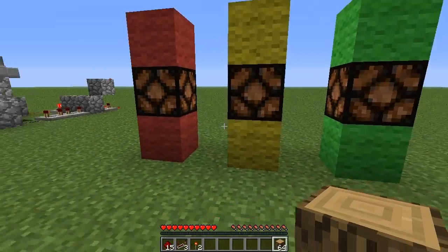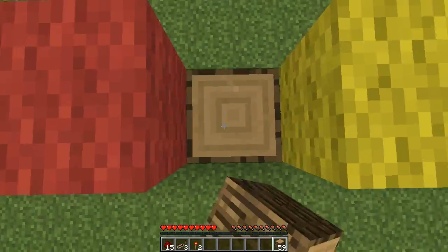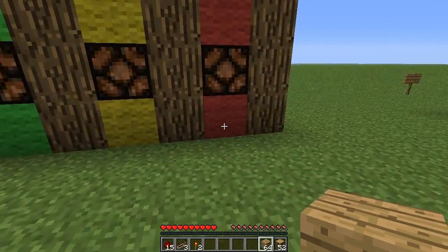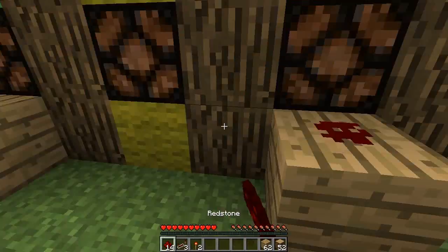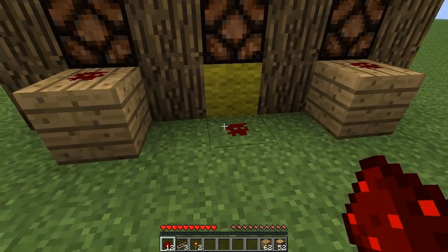Now in between the indicators and on the ends place some blocks 3 high just so it fills in the gaps. Now come around the back and behind the red and the green one place a block behind the wool pieces, then place redstone on top. Now behind the yellow one just place redstone on the ground.